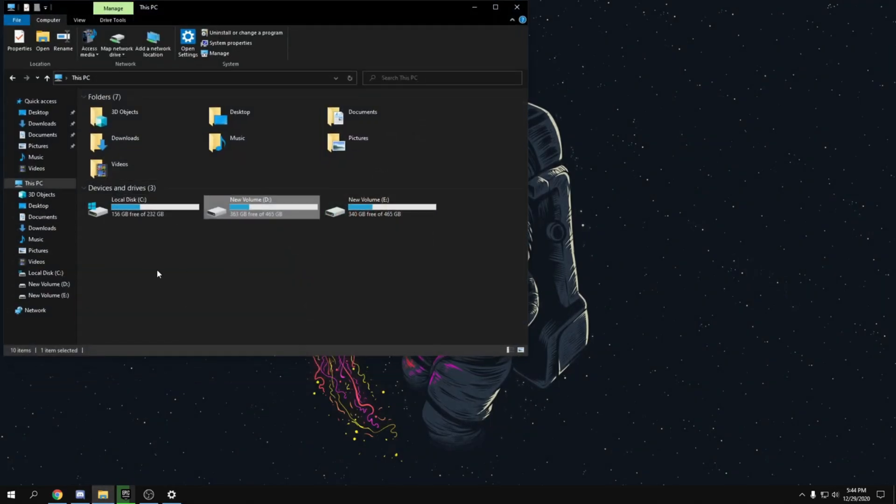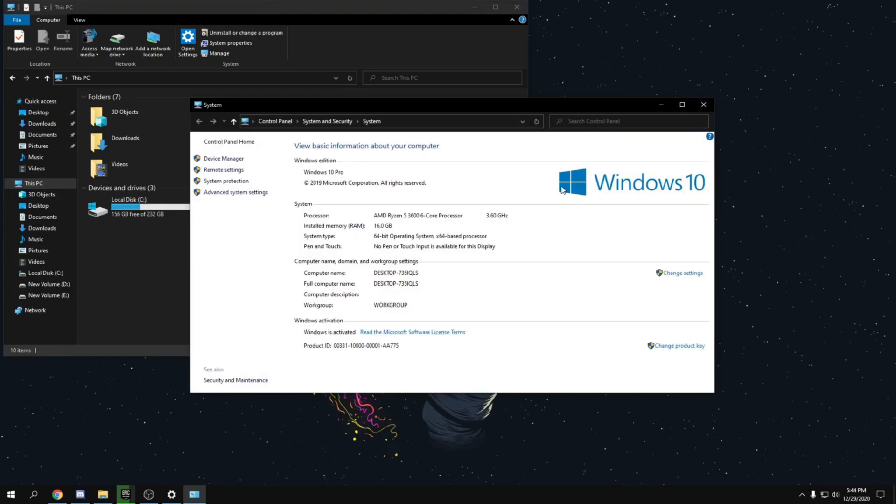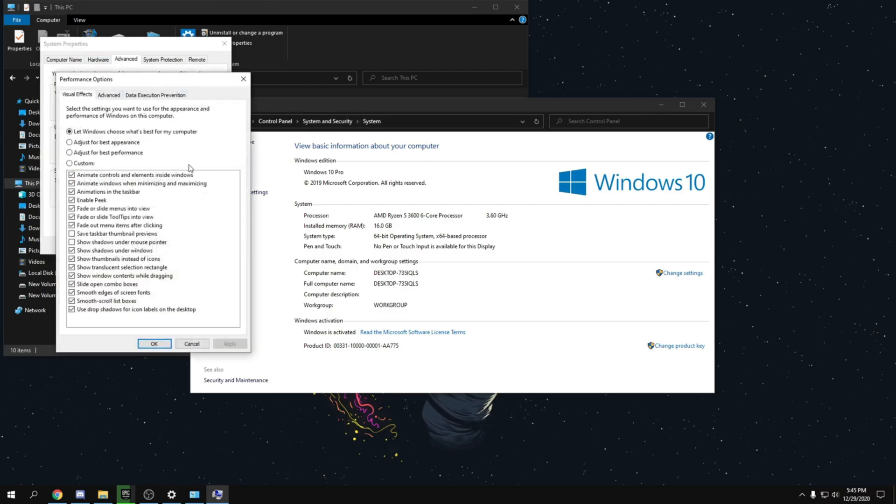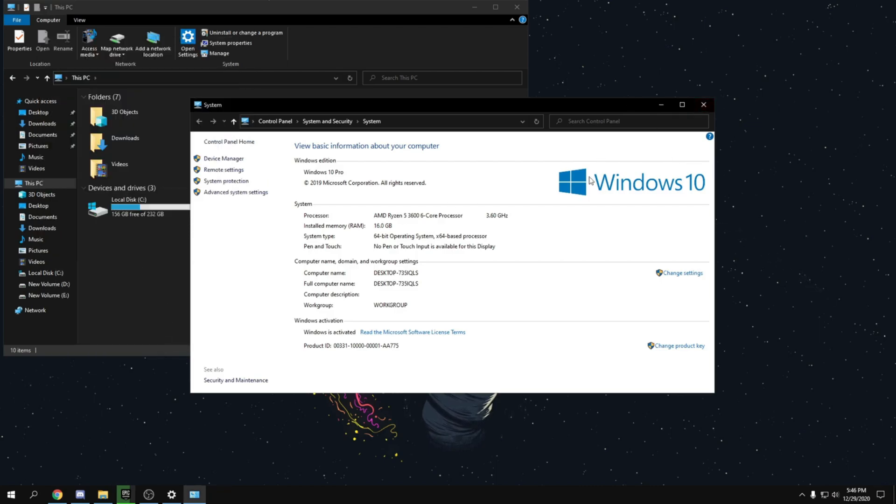Go to File Explorer, right-click on This PC, click Properties, then Advanced System Settings. Go to Advanced, then Performance, click Settings, and select Adjust for Best Performance. Make sure to check Smooth Edges of Screen Fonts — your text will look really bad without it. Everything else can be turned off for a small but real performance gain. Click Apply, then OK.